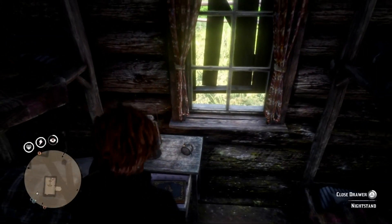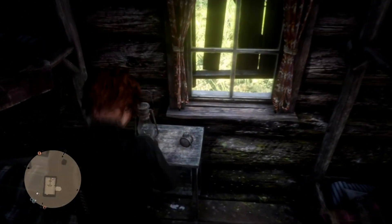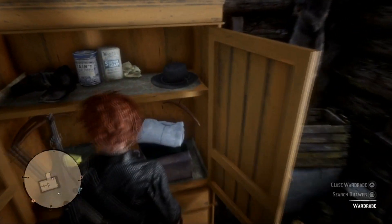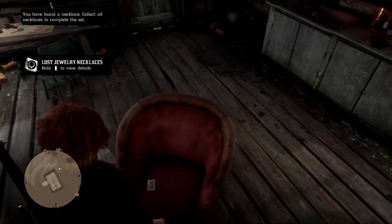I actually like to go in here and open and close this drawer. I just find this works a lot better than opening anything else in this room. Open and close it at least four times. Once you've done that, pick the jewelry up, then go over and pick the card up.